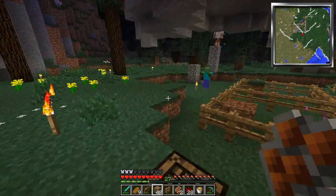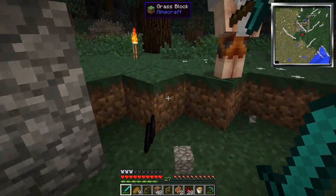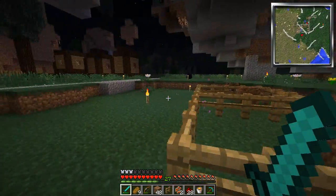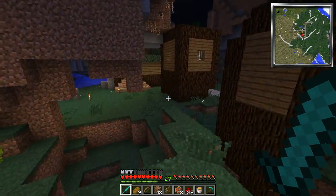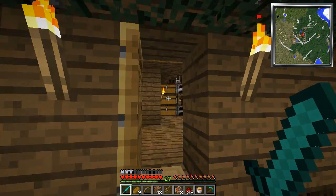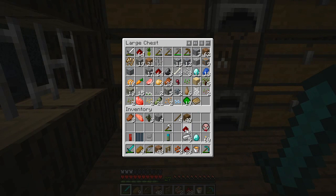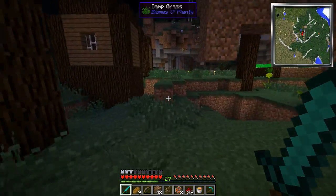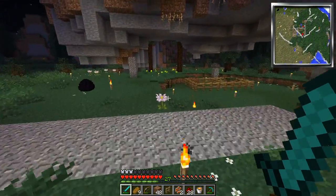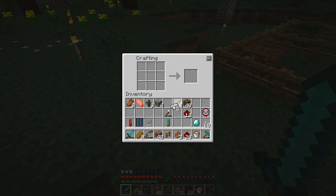We need to kill this zombie and I need to make a piston. I don't exactly remember — I think I have enough stuff. We need redstone, iron, wood, and cobblestone. Do you have any cobblestone? What the heck is a cobblestone — you don't have any? What's the matter with you? I have coal... I have cobblestone. Archers — nice.